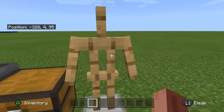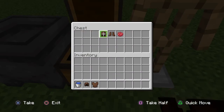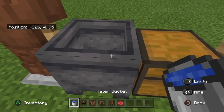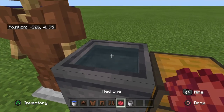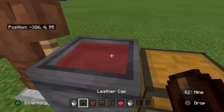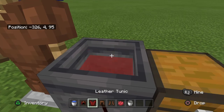Also grab an armor stand and a chest for added extra. So the first thing you have to do to dye any clothes is put water in the cauldron and mix it with red dye or any dye of your choosing.